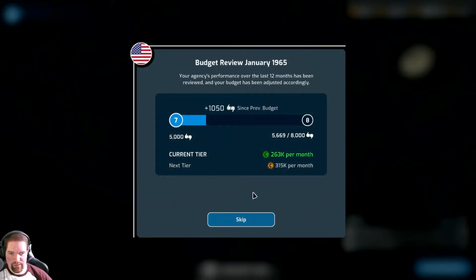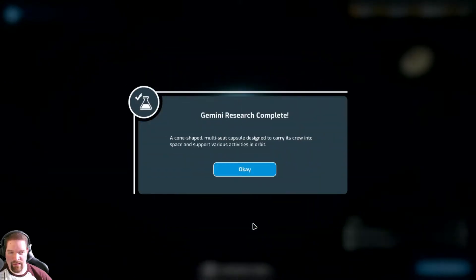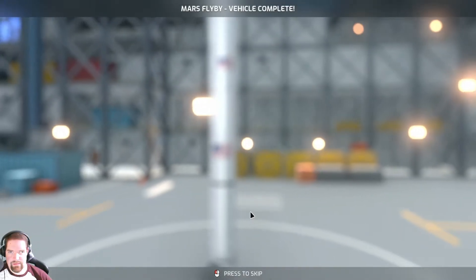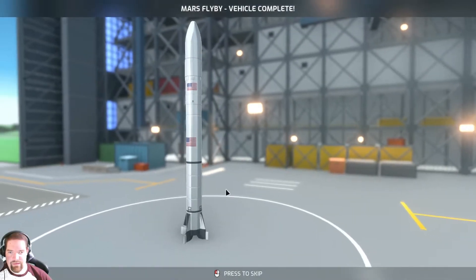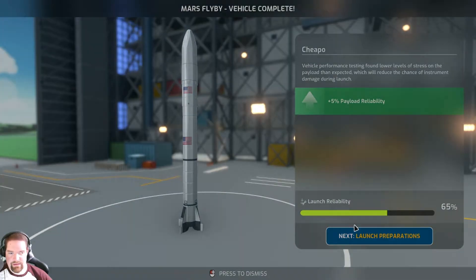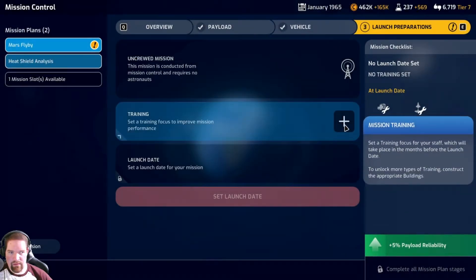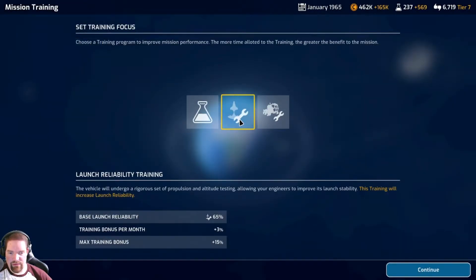Budget review - still tier seven, that's fine. 263k per month. Gemini research complete, and our Mars flyby vehicle is complete. Launch reliability is 65% - let's see if we can get that launch reliability up a bit.